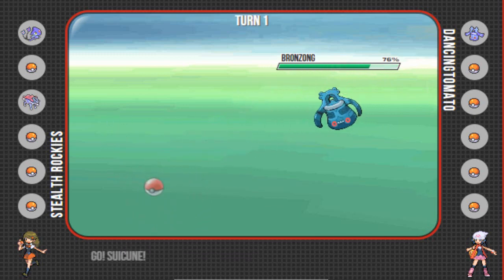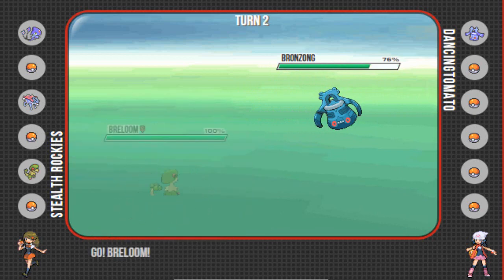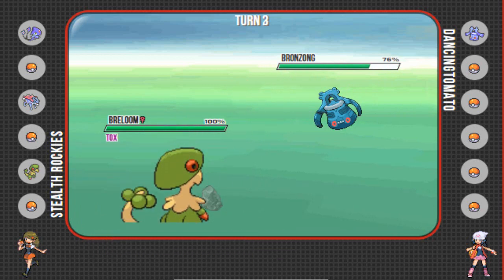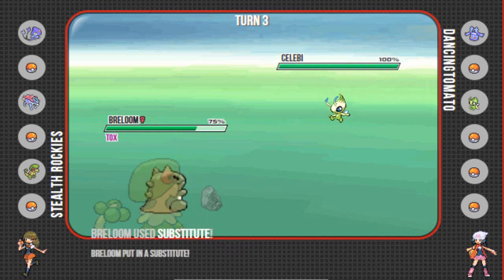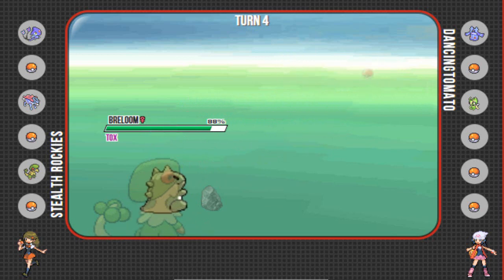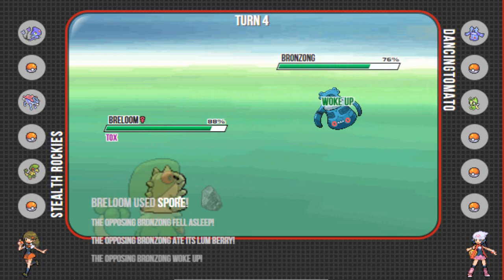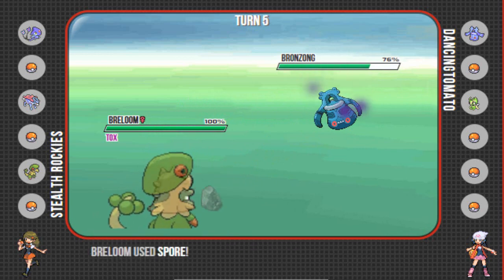I'm actually Choice Banded so I'm just going to hit him with a U-turn. Not sure what he wants to do — whether he wants Rocks or maybe Reflect. He ends up going for Hypnosis, which is pretty lame as Azelf is going to fall asleep. But I'm pretty sure on this turn he's just going to get up Rocks or switch out, so I can get my Toxic Orb on Breloom activated, and it's pretty much a free Substitute for me. Luckily his Celebi's U-turn doesn't even break my sub, so I know he's probably more of a defensive build, and I'm going to get off a free Spore on whatever he has.